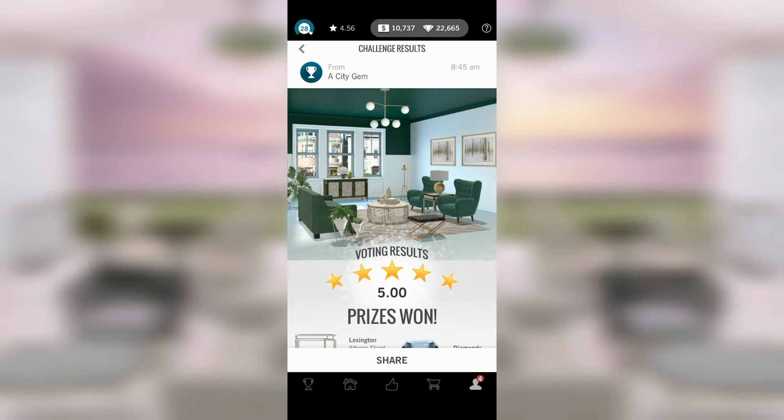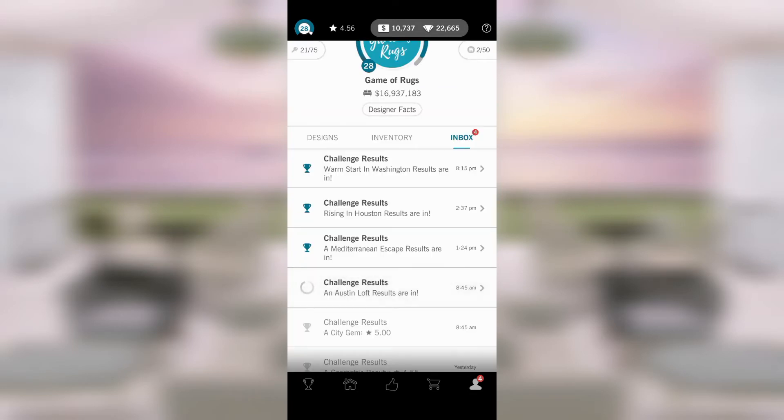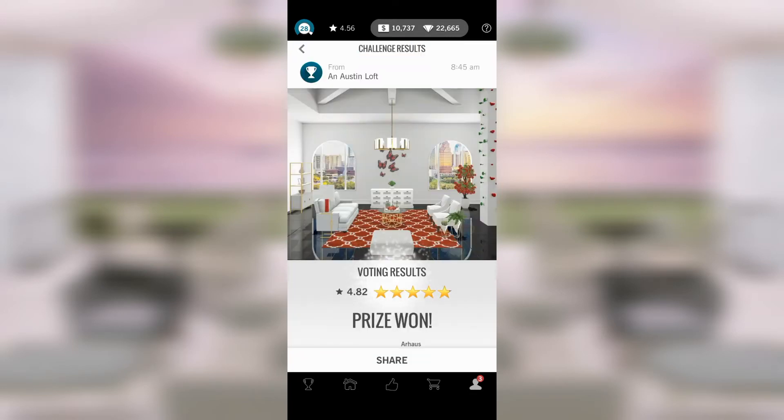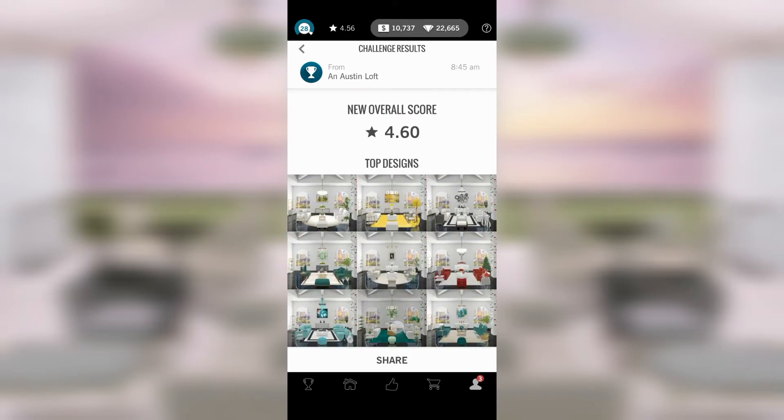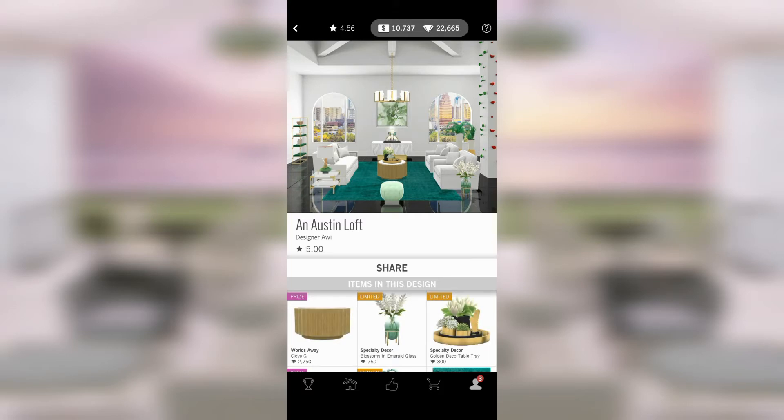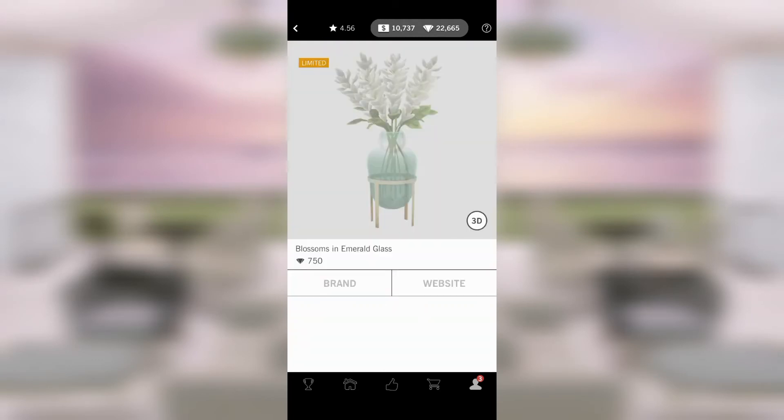My room is horrible but it's not markedly more horrible than the other fives, so I think we can all live with that. Austin Loft — that's a nice score. I saw a lot of the submissions for this in voting and I was not that impressed. There's a lot of green here — this is some of my favorite stuff I've put together.